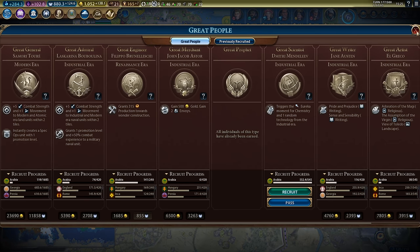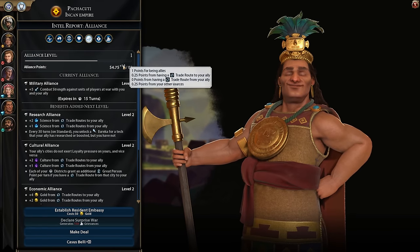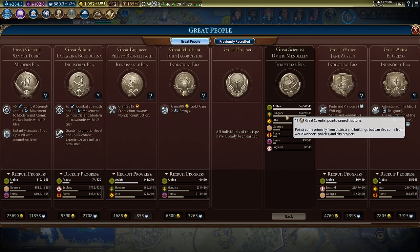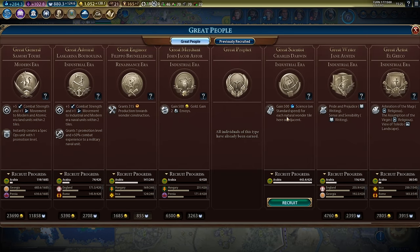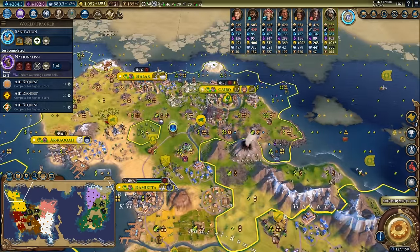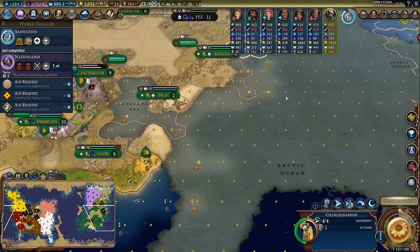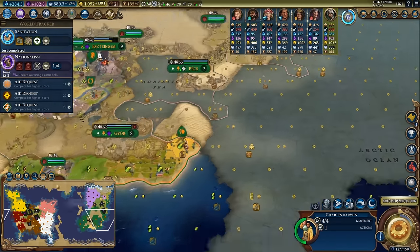I could get the boost for chemistry - the boost is having a level two alliance - but it's quite a bit away. Looking at it, Hungary is going to be getting another great scientist right after me, so I might pass on this one. Let them get the weaker one and then I can pick up a slightly better one like Charles Darwin who will give me 500 science for each natural wonder adjacent to the tile. I want to look for a multi-tile natural wonder - like for example the Sahara al-Beta - so I think that's the one I want to go for, for a thousand science.